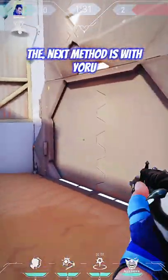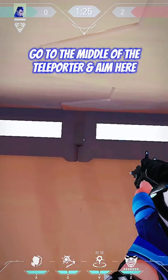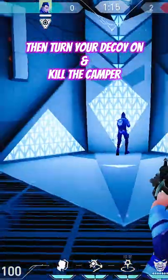The next method is with Yoru. Go to the middle of the teleporter and aim here, then make sure to place the decoy there. Turn your decoy on and kill the camper.